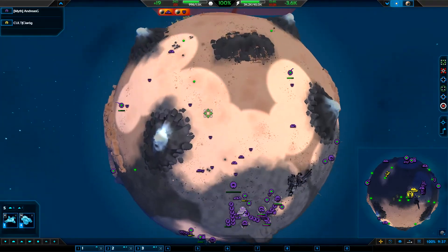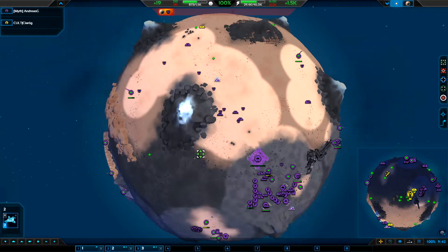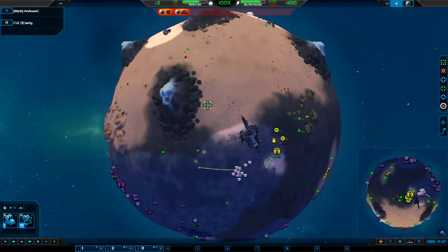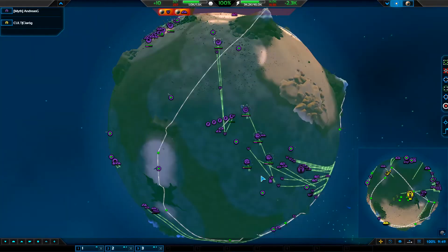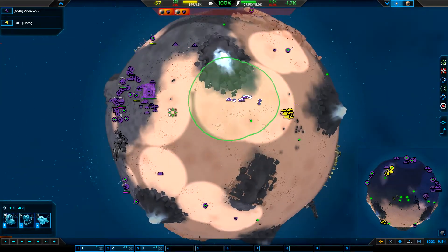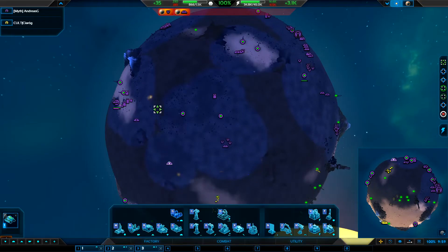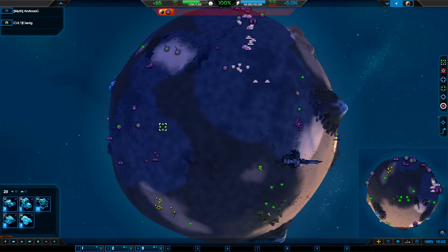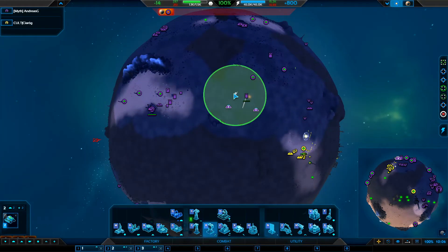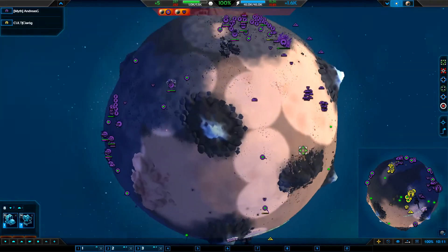You need to make sure your opponent isn't going tier two and catching you by surprise. If that's the case, you either go tier two yourself or punish his tier two — those are your two options. Drifters can counter tier two bots in particular. If it's tier two vehicles you'd need to overwhelm with sparks and grenadiers. Now we're just closing up the game and making sure everything is fine.